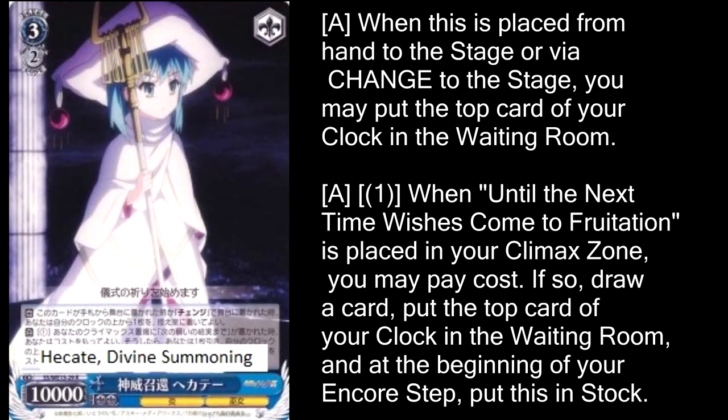Moving on to blue, our final color — we're gonna start with Heikate, level 3. When you play her from the hand or from change, you can heal a card, which is nice. Her climax combo lets you pay one to draw a card and heal again, but you do have to put her in stock at the end of the encore step. Having to open up a spot for your opponent to attack into kind of sucks, but at the same time that does increase the amount of soul damage they're dealing, and if you have decent deck consistency going, that could arguably be a good thing. Getting to heal two on attack is pretty nice — you get one when it's played, one when she attacks, and you just have to pay one stock for it, plus you draw a card on top. It's probably a really good card if you're gonna run a villain deck.